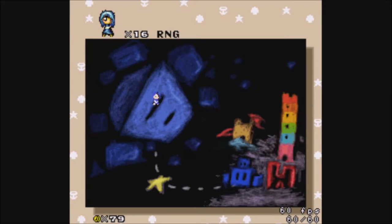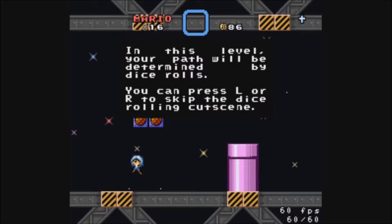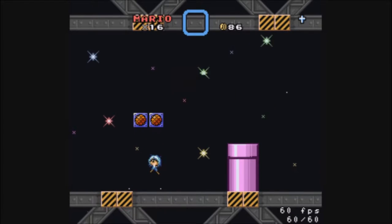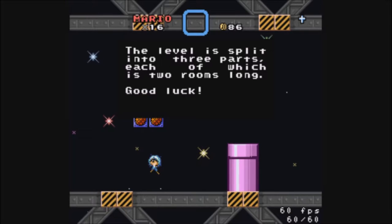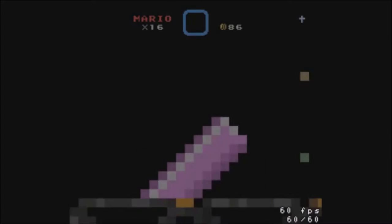Welcome back to Jump 1 Half! Time to take on what might be the final level, RNG by multi-person as expected. I'm assuming there will be basically two episodes at this point — one will be this one where I beat RNG, and then the next one will be RNG cleanup. In this level your path will be determined by dice rolls. You can press L or R to skip the dice rolling cutscene. The level is split into three parts, each of which is two rooms long. Good luck!